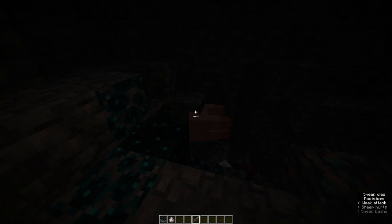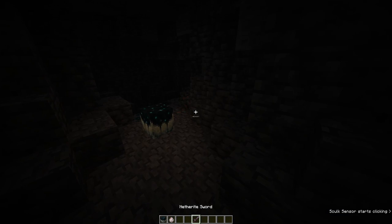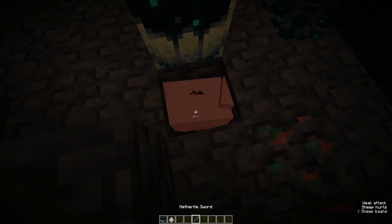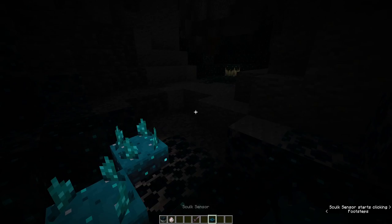Let's murder this sheep and see if a little biome gets created around the Skulk Catalyst. Oh, it just creates skulk blocks. As you can see, the biome does get created. I'm going to put the sheep in a hole to see if proximity to the catalyst matters. Interesting — so you can easily farm skulk that way, which is pretty cool. Over here we just have a couple of Skulk Sensors.